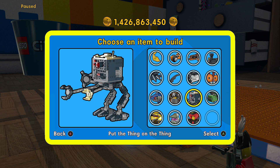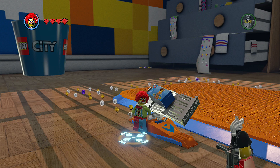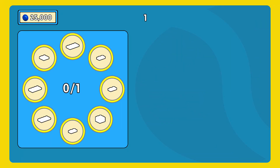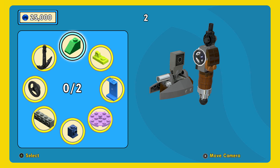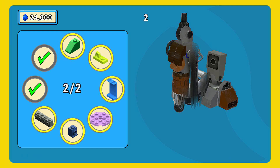Let's go ahead and build Metal Beard once and for all. We're gonna start out with 25,000 studs and hopefully we get — alright, so far it's good. I made a mistake right there — there we go, I got 24,000. Alright, I got the anchor.